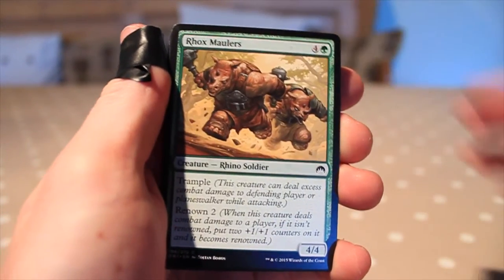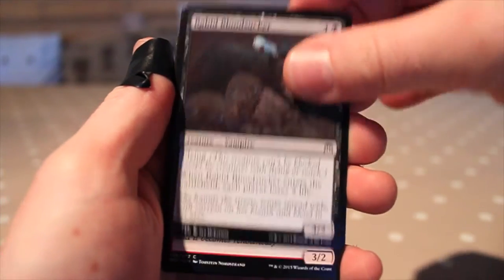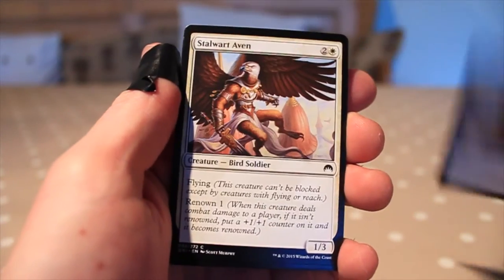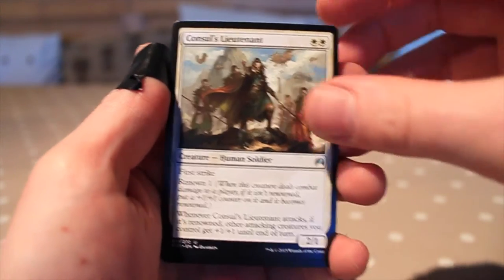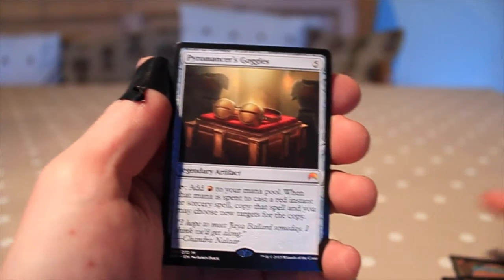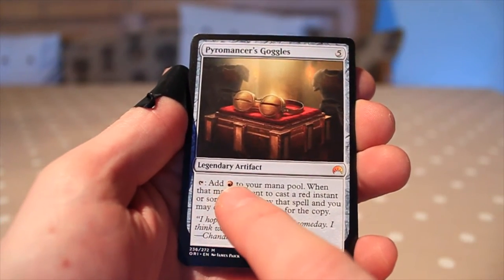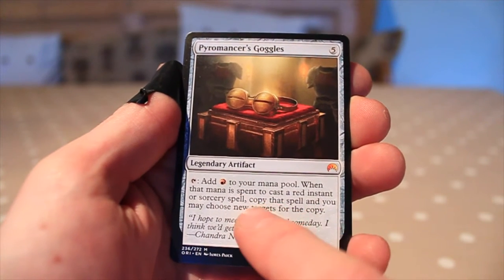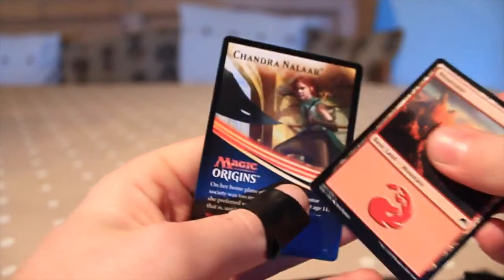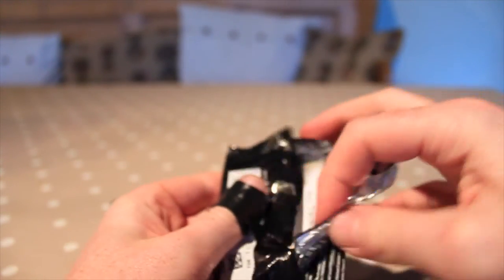Right, pack one — let's see what we're getting here. First up: Evolving Wilds, Rock Smallers, Chandra's Fury, Bonded Construct, Rabid Bloodsucker, Fire Fiend Elemental, Cleric of the Forward Order, Disperse, Stalwart Haven, Send to Sleep, Consul's Lieutenant, Jori En Invocation, Throwing Knife. And the rare is Pyromancer's Goggles — not a bad one to pull. It costs five, you tap it to add one red mana, and when that mana is spent to cast a red instant or sorcery spell, copy that spell and you may choose new targets for the copy.